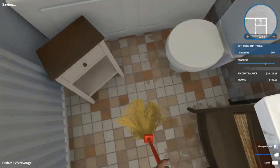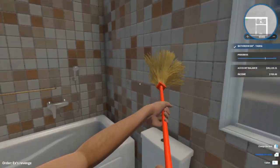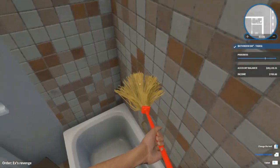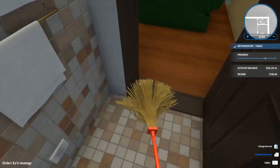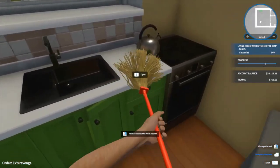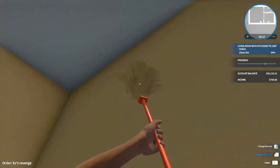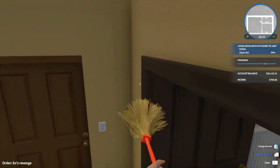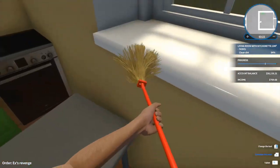Now let's clean the bathroom — it's pretty dirty here and the sink is awful. Bathroom is done, 6 meters cleaned. Now we're left with the remaining dirt at 94%, and I'm having a hard time finding where it is because I don't really have the skill yet.